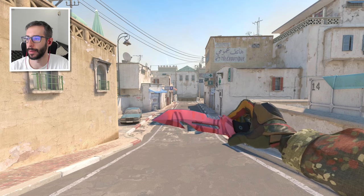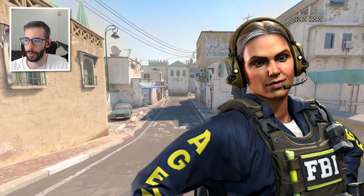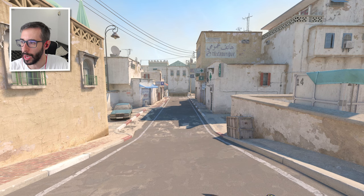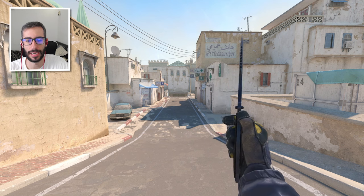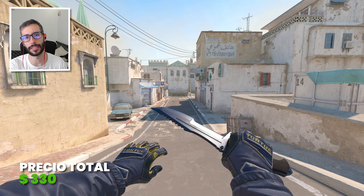Creo que me gusta más que el primero. Luego tenemos al agente especial ABA, que es un agente que cuesta 12$. Os lo he traído con este Huntsman Blue Steel Field Tested y unos Specialist Field Agent Field Tested. Fijaros que no se nota apenas el estado y la combinación con las mangas queda increíble. 330$ con agente, 318$ sin agente.